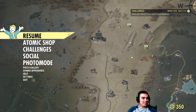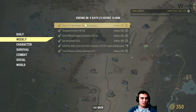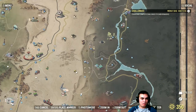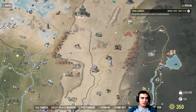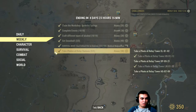The next super easy challenge — I would actually recommend doing it first — is claim the workshop in Berkeley Springs. Berkeley Springs is located right over here. You take the workbench and boom, you get your atoms. I would recommend starting off with this one, then go take your photos.